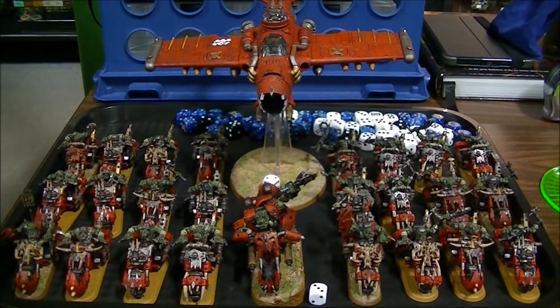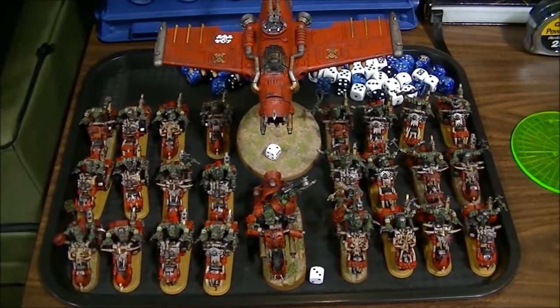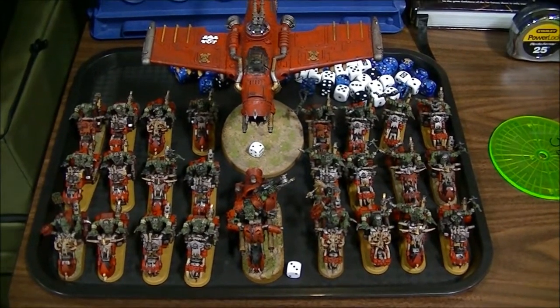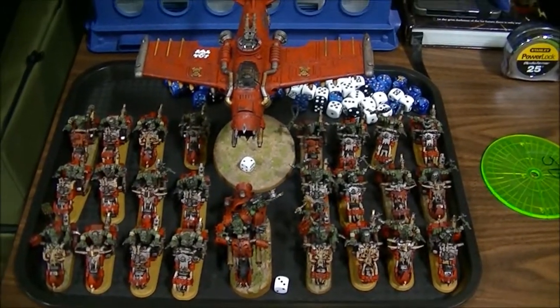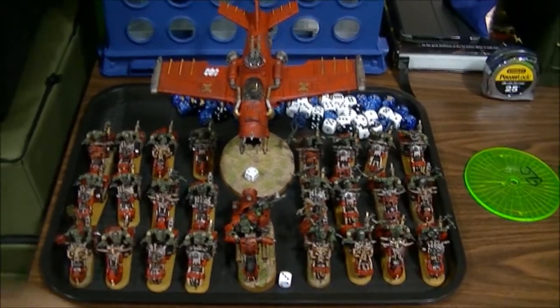We're going to go look at my teammate for today and see what he's going to bring. I am using the fortification slot, but none of us really care for it all that much. It's an awful lot of points in a 1,000-point list to dedicate to an anti-flyer shot from the lascannon. So in order to open up the other spots for my teammates, I have the fortification list. But of course, bikers as troops.